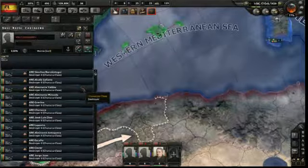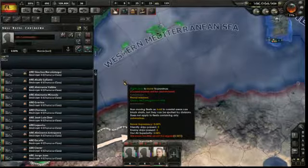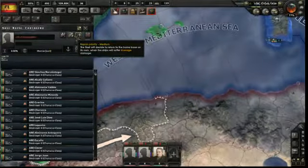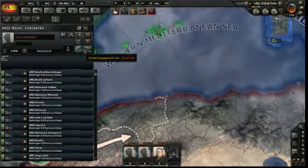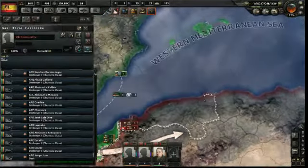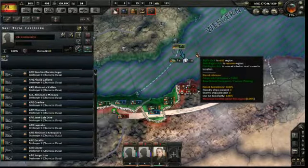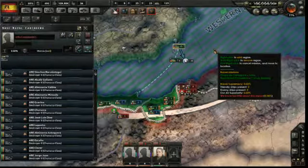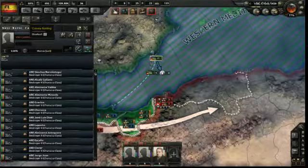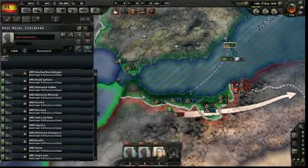I'm going to go ahead and deploy this fleet — these are all destroyers. I'm going to try to move into the western Mediterranean and try to hunt down allied convoys. All I've really seen are convoys. Those are my strategic actions for now.